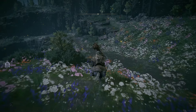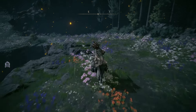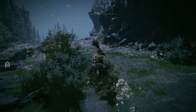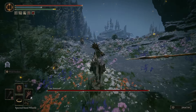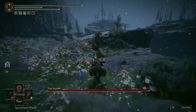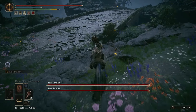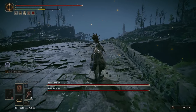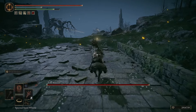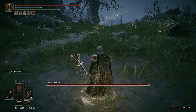From the Hinterland Site of Grace we need to go southeast, wrap around this, then head northeast towards this bridge in the distance — we need to cross that bridge. At the end of this bridge there's another Site of Grace. This is Hinterland Bridge.